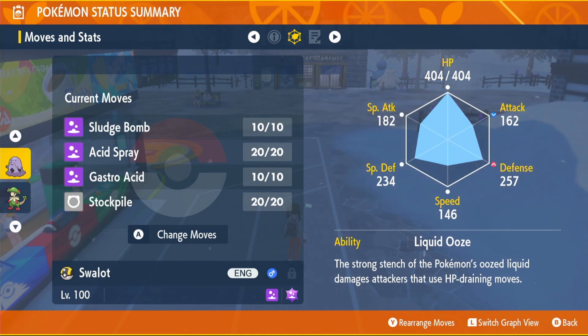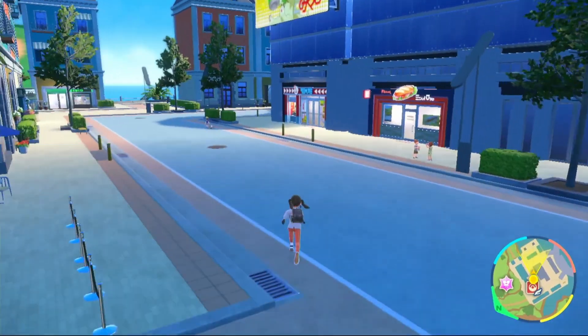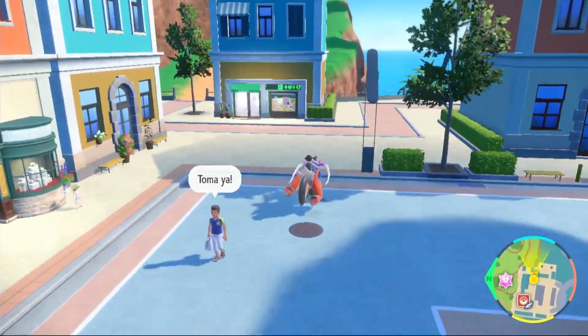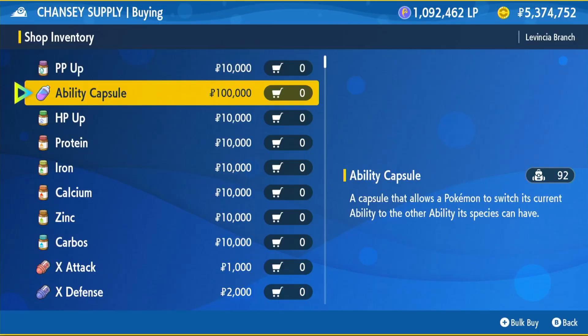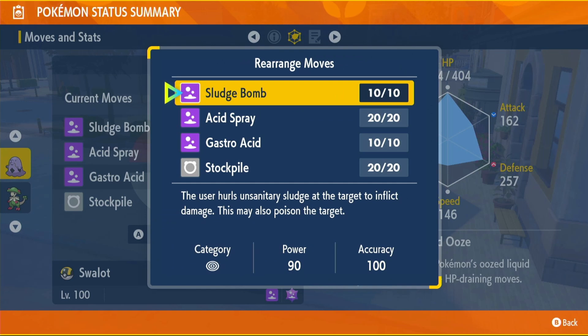Our moveset is going to be Sludge Bomb, Acid Spray, Gastro Acid and Stockpile. If you have Sticky Hold and want Liquidation, head to a Chansey Supply Shop and buy the Ability Capsule for 100,000 Poké Dollars. You don't have to use Sludge Bomb, but I always like having a strong attacking move even when running support. You can swap it for either Thunder Wave or Helping Hand — I'd recommend Helping Hand if you don't want Sludge Bomb.